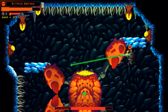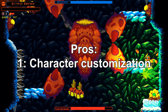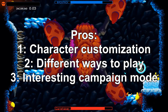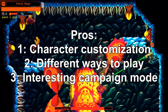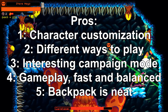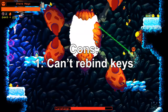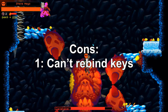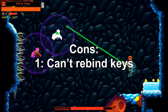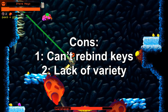Before I give this game a rating, let's talk about pros and cons. Pros: number one, character customization; number two, different ways to play; number three, the way campaign mode mixes different elements of gameplay is fantastic; number four, gameplay is fast paced and well balanced; number five, the backpack life mechanic makes for interesting gameplay. Cons: number one, you can't rebind keys — probably because the game is meant to be played with a controller, but you should still be able to do this. Number two, enemies and bosses lack variety, though this is something that can be easily fixed in future patches.